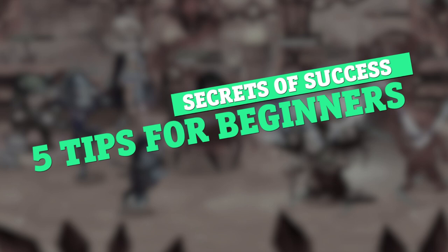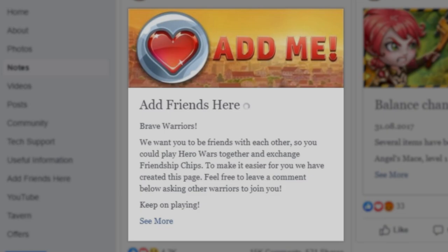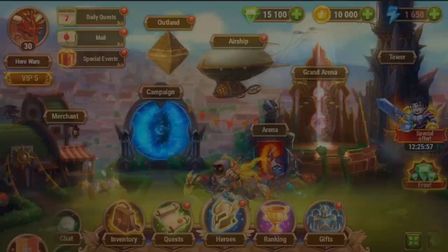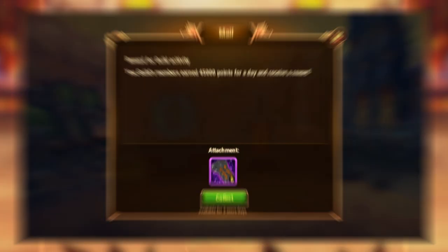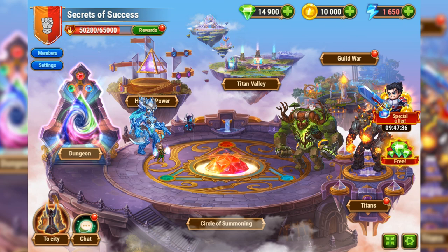Tip number 1: Do not play alone. Hero Wars is a social game, so interactions between players are very important. You can find friends in the game or on our social media, or invite new ones. This way you can get friendship chips every day and buy valuable resources in the friendship shop. At team level 30, make sure you join a guild. Your guildmates will help you understand the game better and faster. You'll also start earning lots of additional resources for the guild activity, and most importantly, you'll have access to a number of new game modes at once. So playing together is fun and useful.